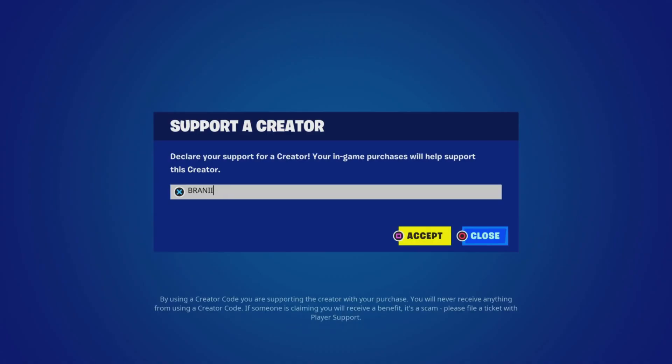And if you would like to support me, be sure to use supporter creator code BRANNY with two I's in the Fortnite item shop, as I am an Epic partner with Fortnite — hashtag ad. And if you do use my code, comment down below saying 'I use your code' and I will give you a comment heart.